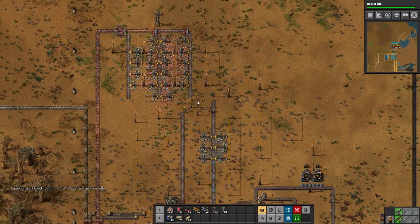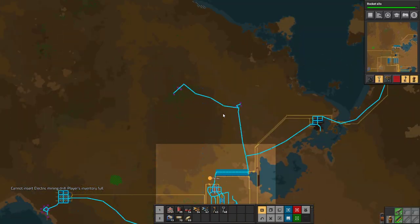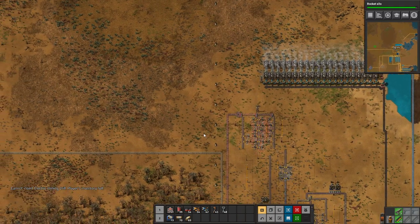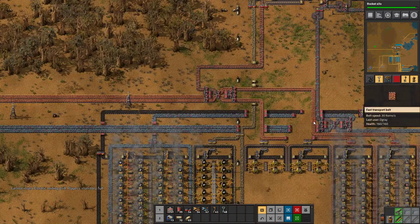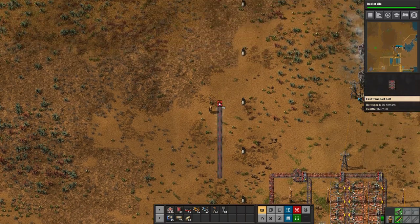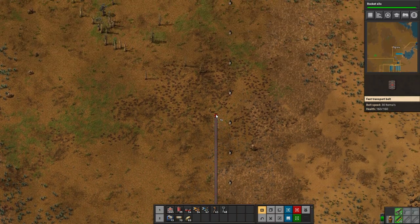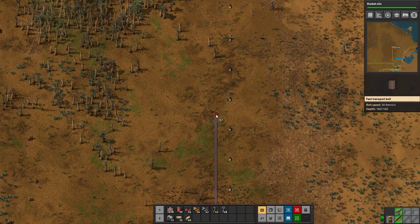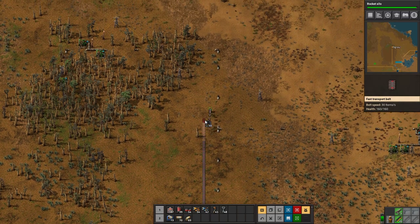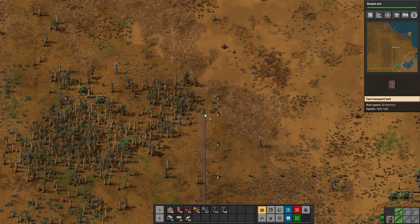Let's get some miners. We have the power poles and it is going directly here — so what if we just drag a line from here going down? That should merge in perfectly. Let's drag it all the way up top and just get this small amount of iron we have. I know we are setting up somewhat of a spaghetti setup, but as soon as we get our rocket silo done and all the research done, we can start to go into the mega base part of this let's play.